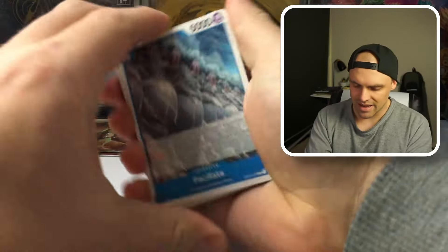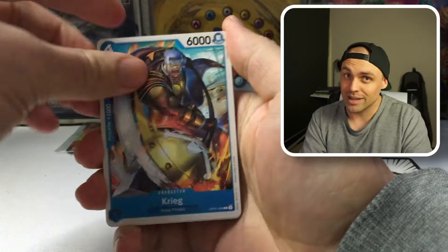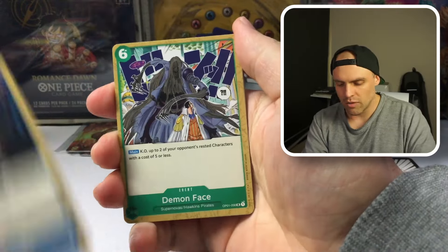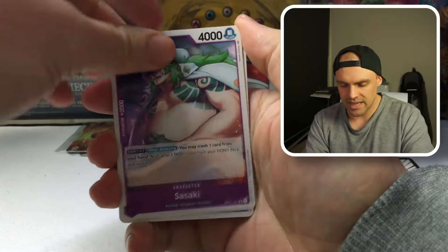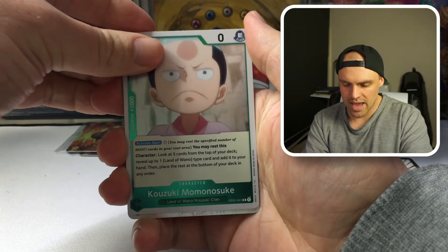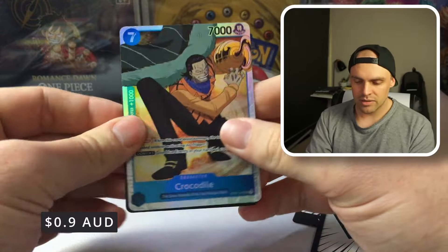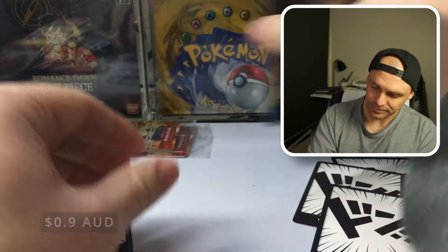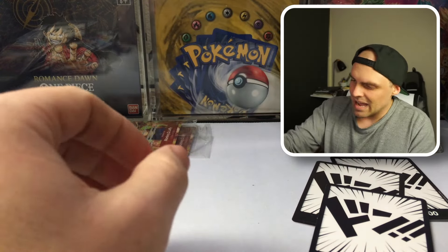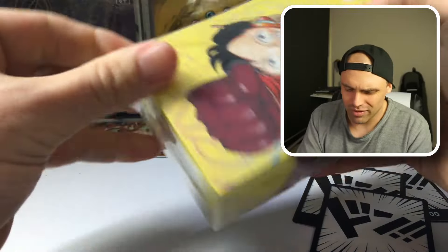Can we get another Alt Art? I would not complain — this is probably the set I want an Alt Art the most out of. We've got a Wire, a Fuguru Koju, an Office Agent, a Demon Face, a Sasaki, Mr. Two, a Momonusuke, and a Crocodile. It's a Super Rare! Crocodile's not seeing a lot of play in anything right now, but it's a Super Rare — we've got a hit. That last box is actually really decent.